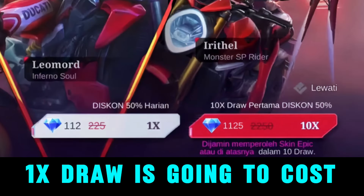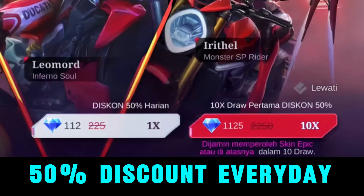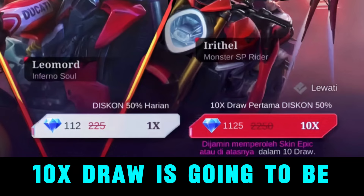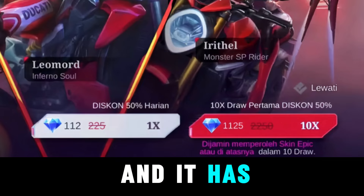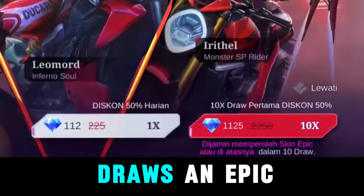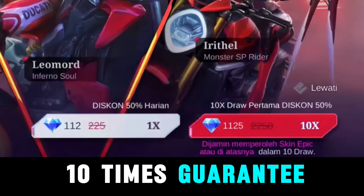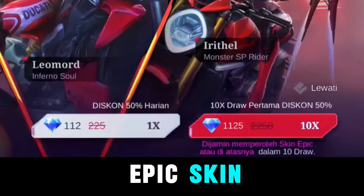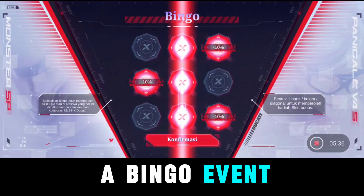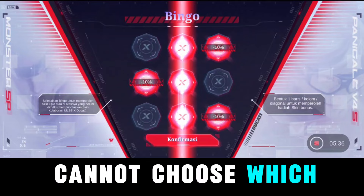One extra draw is going to cost 225 diamonds, and it will have a 50% discount every day. 10 extra draws is going to be 2,250 diamonds, and it has a one-time half-price discount. After every 10 draws, an epic skin is guaranteed, and the first 10 times guarantee an unowned epic skin.